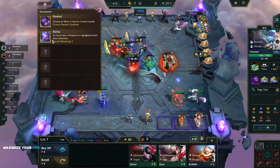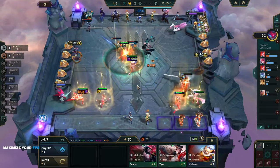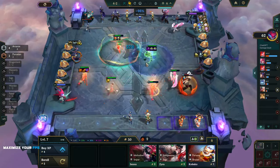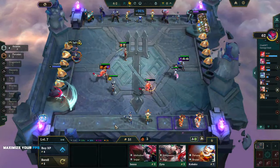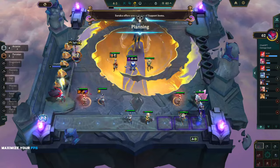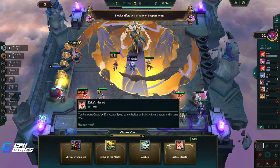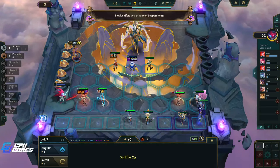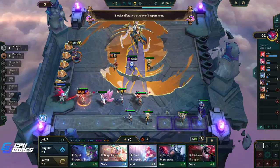If it turns into Alawi that would be really great too — so hopefully one of those three turns into what we need. More support items — okay. Support Lux here. Lux says she's gonna give everybody some attack speed, and I say yes.